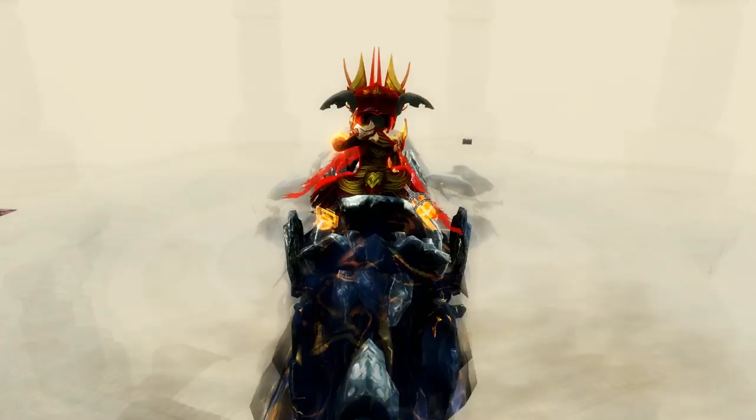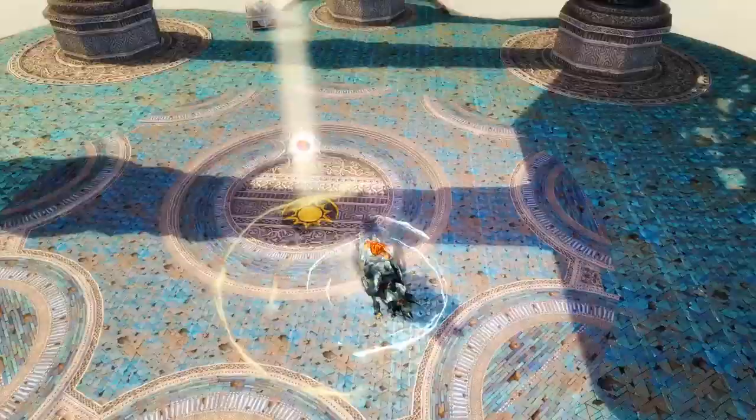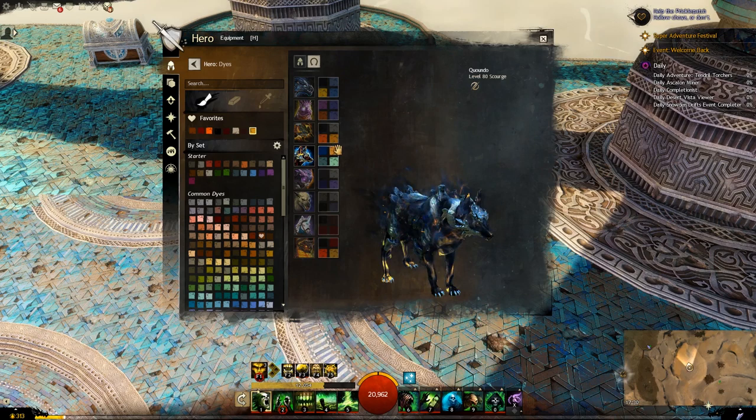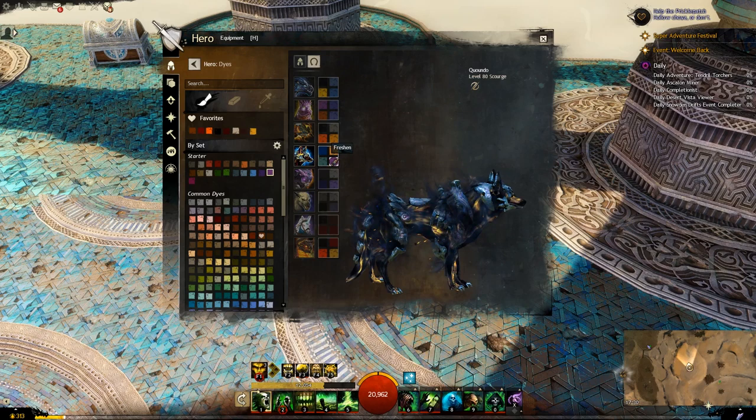Does he have a unique engage skill? Doesn't seem like it - seems fairly basic. So the dyes for this: top left is going to be the main body, top right is the golden accent - you can see it better with the pink and purple. Bottom left is the rocks and then bottom right is the ruins on the rocks.